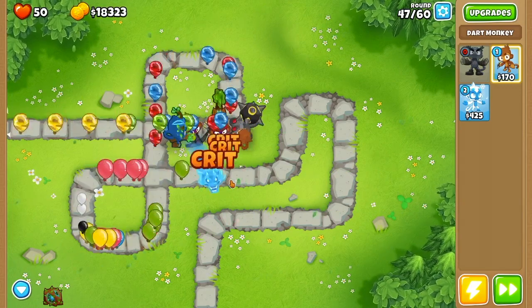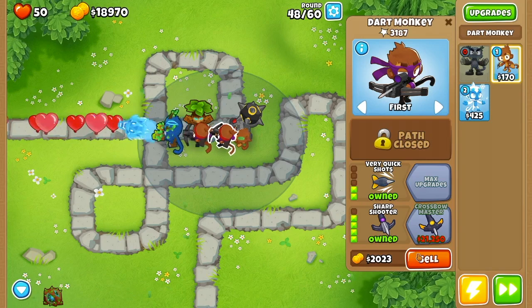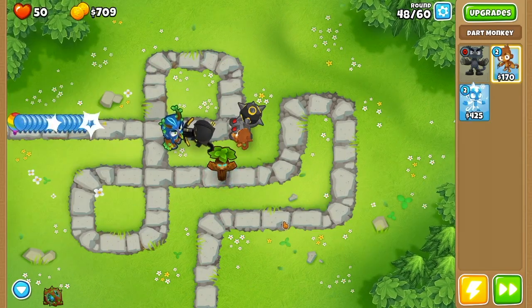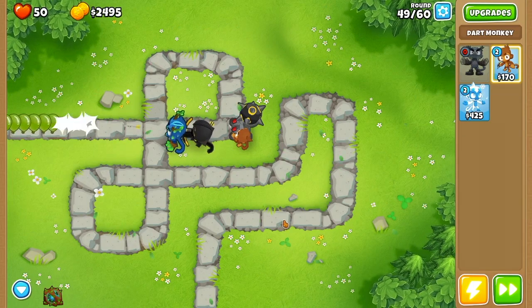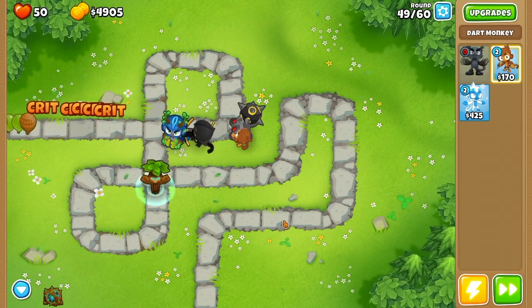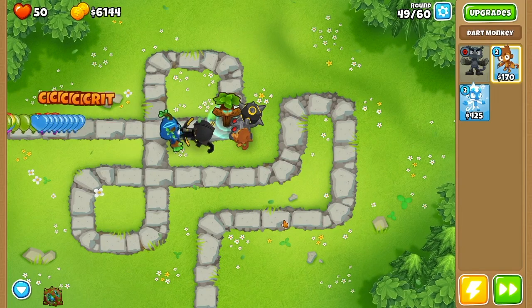In round 47 things were getting a little too close for comfort, so I sold one of the 0-2-4 dart monkeys and upgraded the other into a 0-2-5 crossbow master. This wasn't quite necessary but we got the upgrade a little sooner, and if you have some monkey knowledge you should get it even earlier. After this, all I did was upgrade our dart monkey into a 5-0-2 ultra juggernaut.